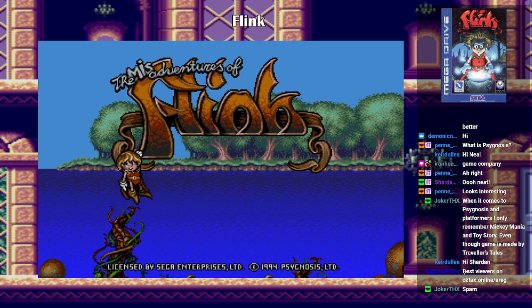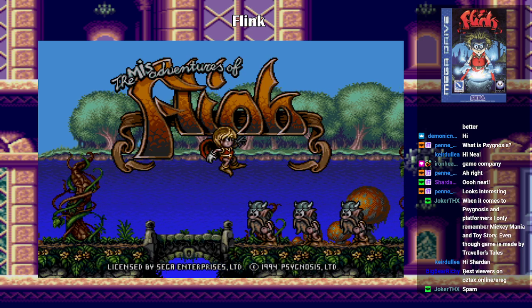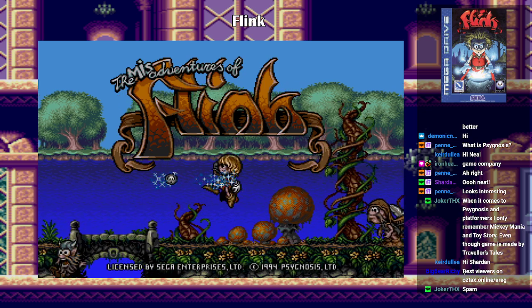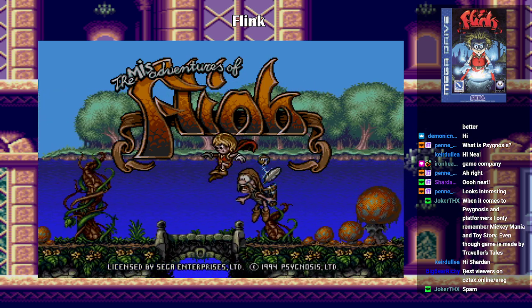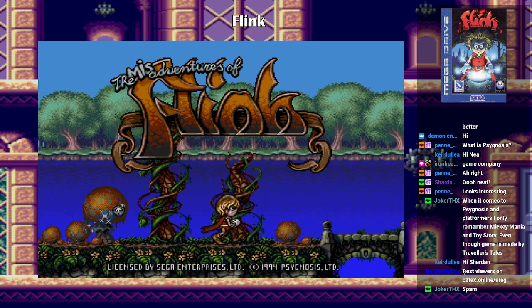Yo, look at these graphics. Maybe this is not in the Lemmings universe. No, I was thinking of just Lomax. Oh, you can even pick up enemies and just chuck them. So you can jump on enemies and also throw them at other enemies.